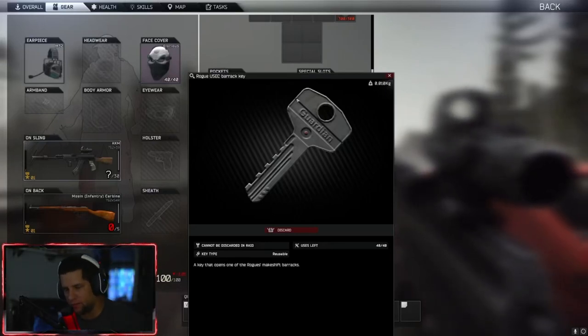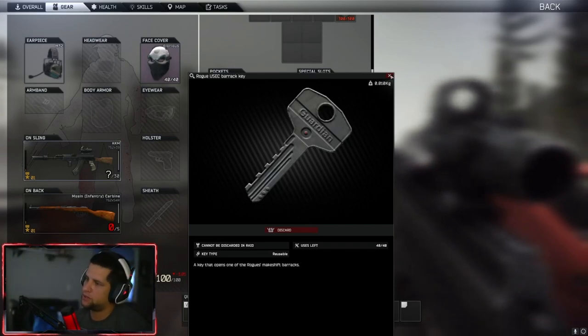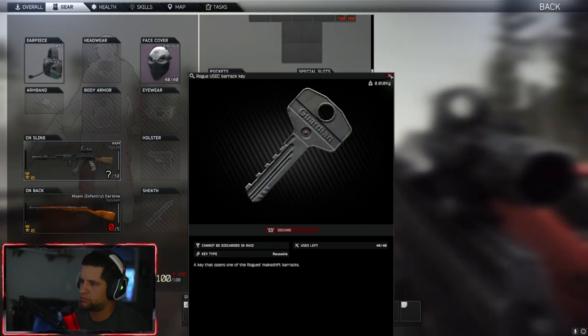What's up? Got another key for us today. Today's the Rogue Yusek Barrett key. This is another new key, so I'm assuming it's somewhere in the Rogue Camp. We're gonna go find it.